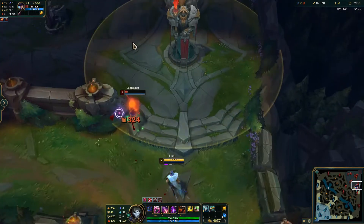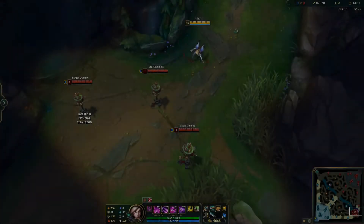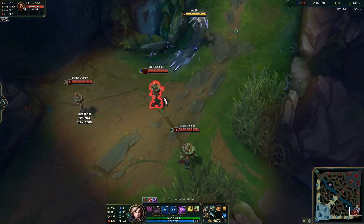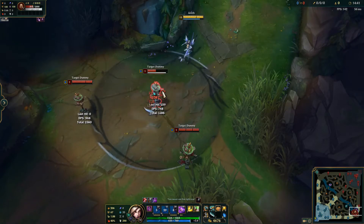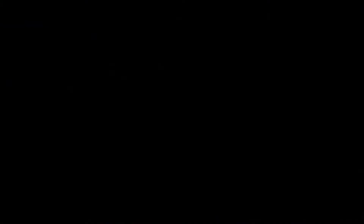On paper, it sounds amazing, right? A quarter of an Elder Dragon execute — who wouldn't want to buy that? But really, it's only going to save you one auto-attack against most targets. And a lot of the time, the execute won't even go off; you'll just kill them with your regular damage.